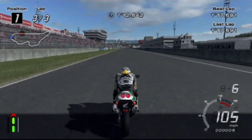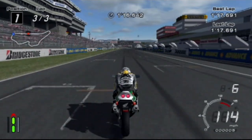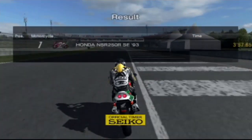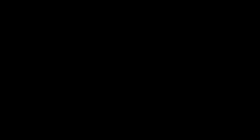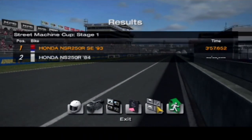Here we go on the final straight, and across the line! We've got a very nice win there with the Honda NS250R - it did us a very good job. 40 brake horsepower that entire bike has. 40! But that was very good. Let's exit and get our rewards.